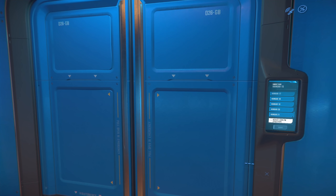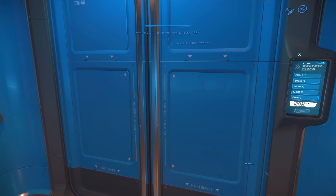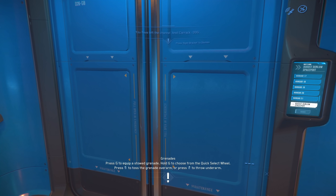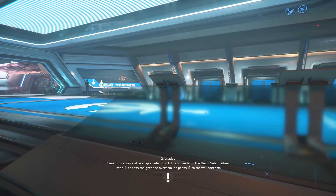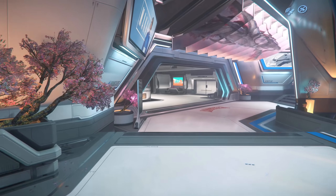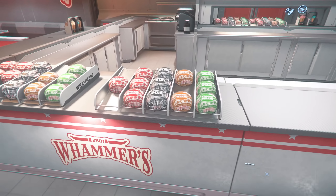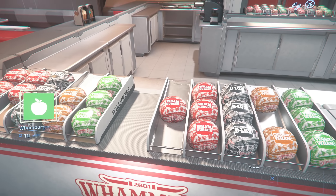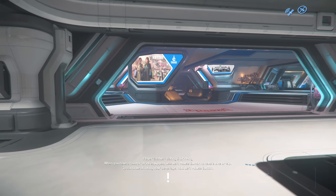I wonder what kind of things they have laying around here, that would be really interesting. Elroy's Warhammers — what's Warhammers? Oh, it's food. Believe it or not, I can buy these. I'm going to buy a burger. What else do you got for sale? Nothing. We'll get a burger. All right, let's go see what the other guy has over here.